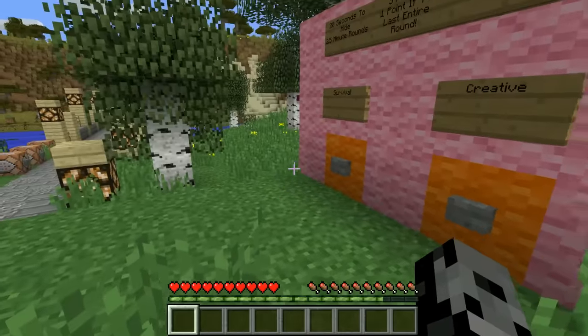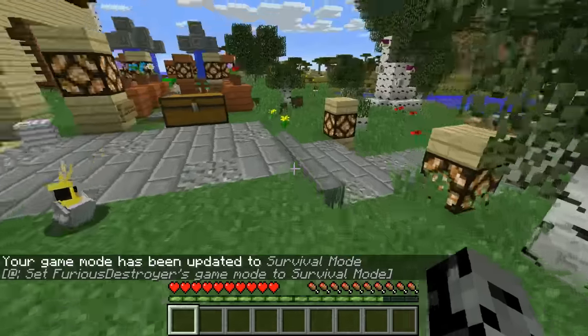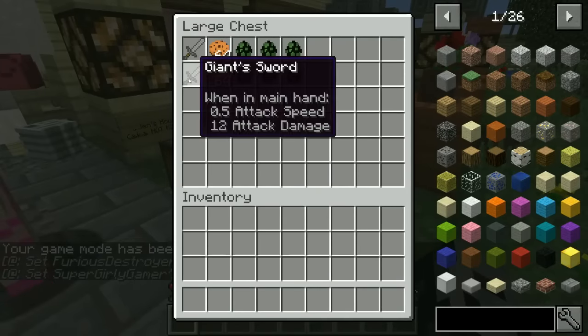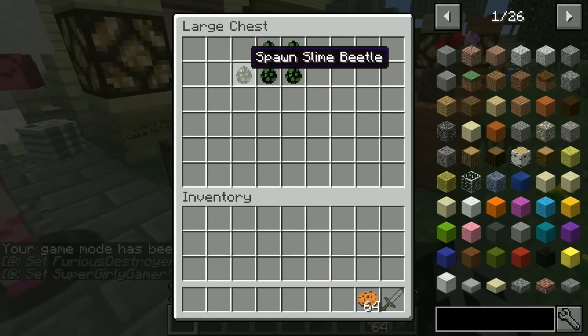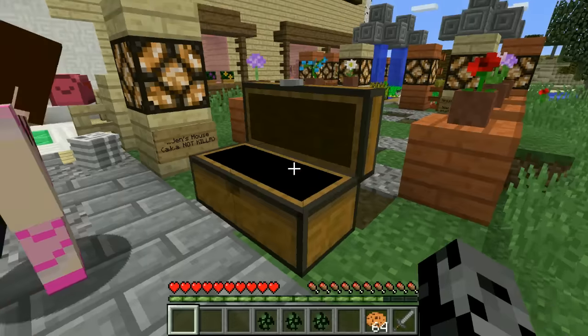The seeker will be in creative and the hider in survival. I think I'm going to hide first today. So I'm getting into creative — let's grab our items. We have the giant sword, 64 cookies, and a slime beetle that throws balls — one for every single round.